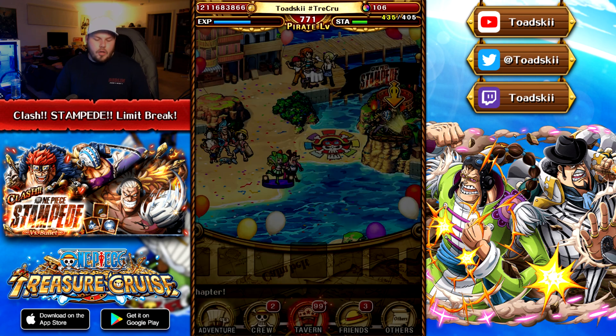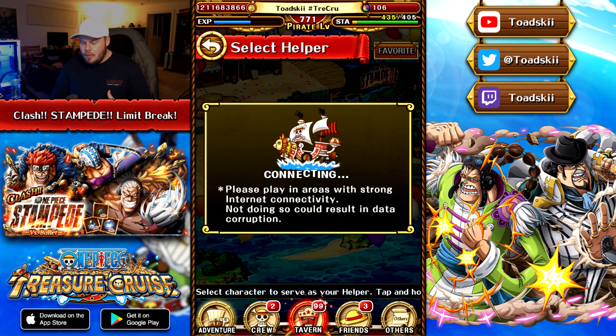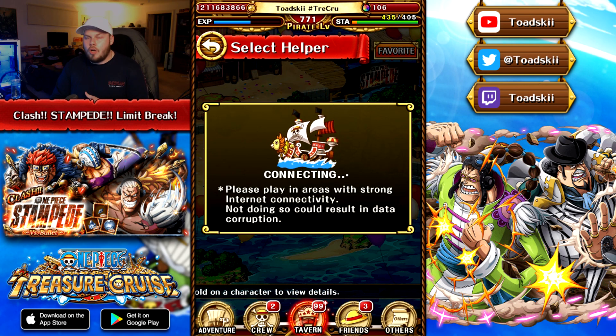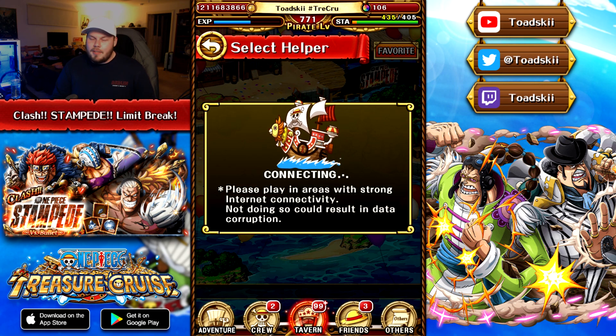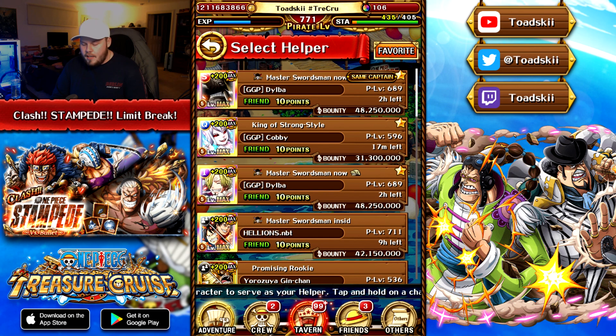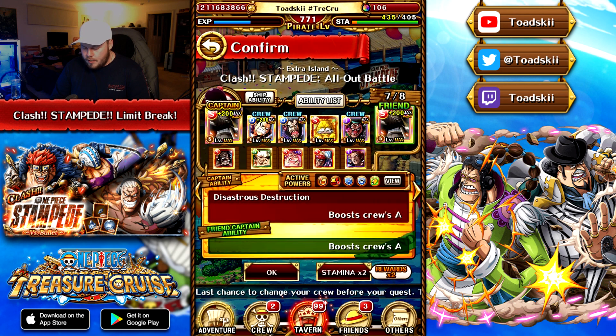I'm going to be running two different teams in this video. We're going to go through it first breaking down with an EXP team, which will take a little bit of time because we will have to stall. Following that we'll speed blitz it with a Carrot team just to show you guys how easy you can do it with just a regular team. It doesn't really matter what you bring — you can run your Neptunes or your Jack depending on your situation.